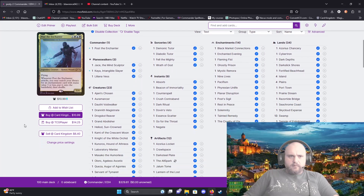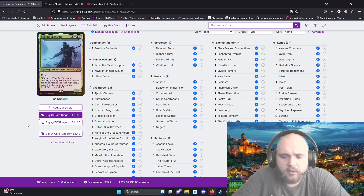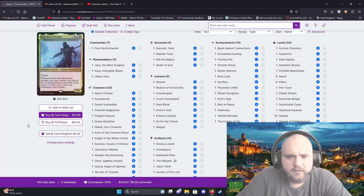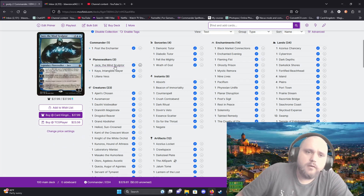My commander is Post the Enchanter, which is a new rendition of Zur the Enchanter — an older stacks-based commander. It has flying, and whenever it attacks you may search your library for an enchantment card with mana value three or less, put it on the battlefield, then shuffle.